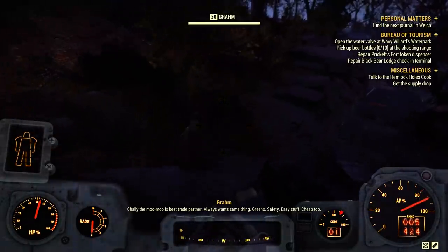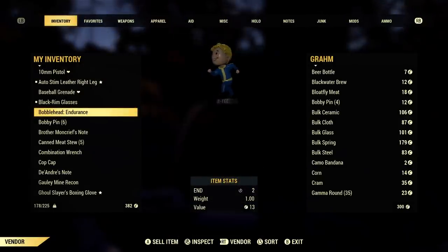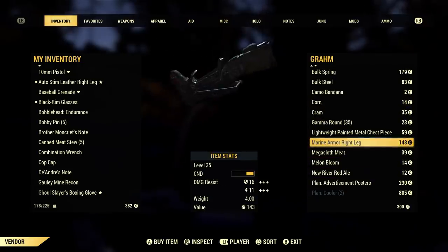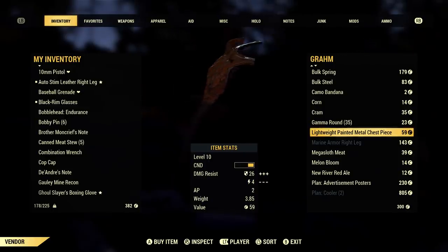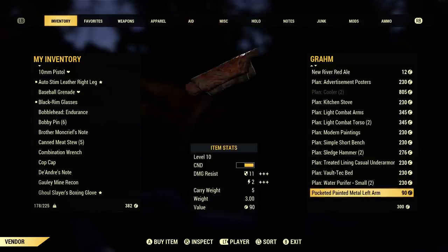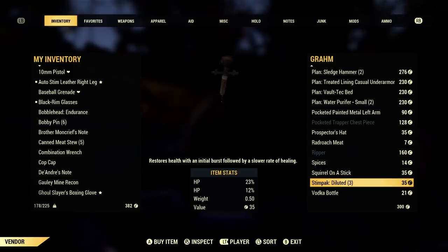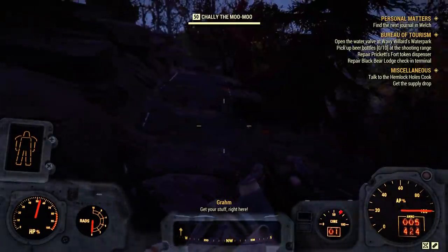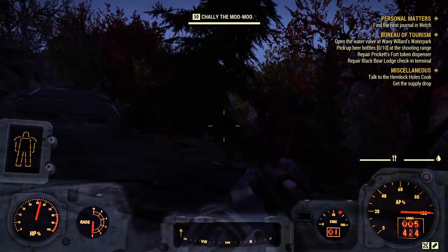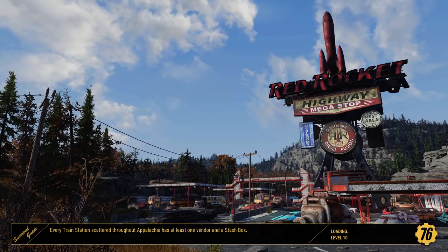Oh what up Grahm the trader — how you doing baby, let's talk. What you got? How expensive are those stimpaks of yours? Marine armor right leg, only level 35 — that's kind of cheap. Lightweight painted metal chest piece, new river red ale, any of these plans I might want? Vault-Tec bed — oh that'd be cool. Do you have any stimpaks? Only diluted, dude. That's like a third of my money if I buy three of these — I don't want to buy that.